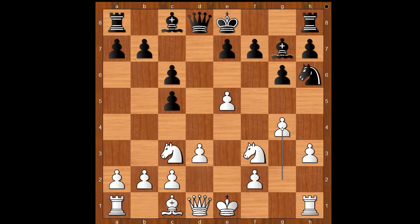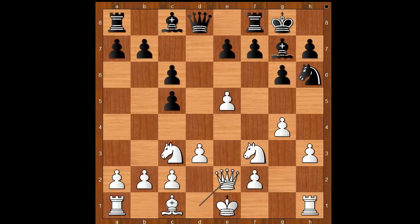Yu Yang Yi castled kingside. Qe2, f6, Be3, Nf7 attacking the pawn on e5.